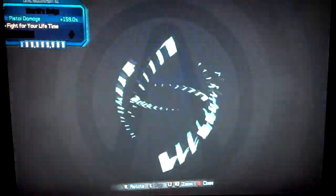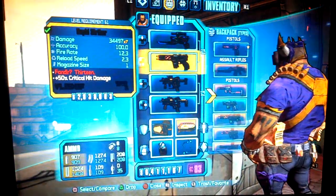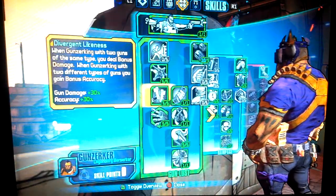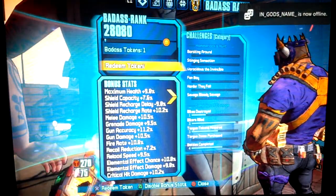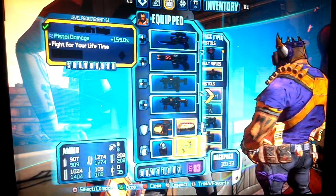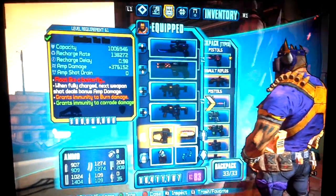Now I have the Sheriff's Badge. Plus 159 pistol damage — that is good, especially going with this. I will dupe myself two of these. When you duel two of the same weapons, that's pretty good. Go ahead and redeem that — the critical hit damage. So while we got that, we can actually do more damage. Plus this, plus that, and pretty much I don't think anyone can really kill us. Go ahead and scoop that up right there.